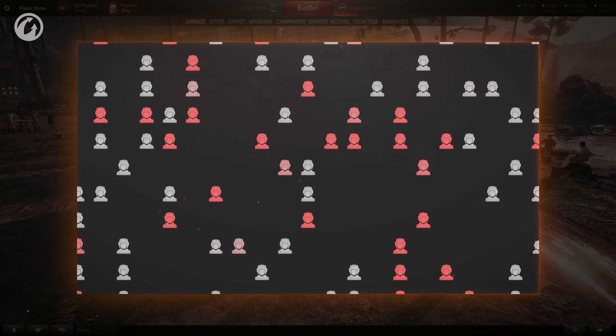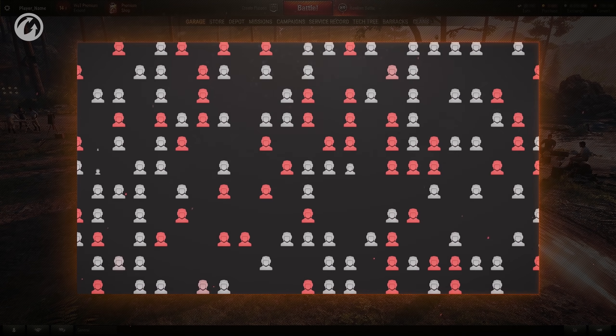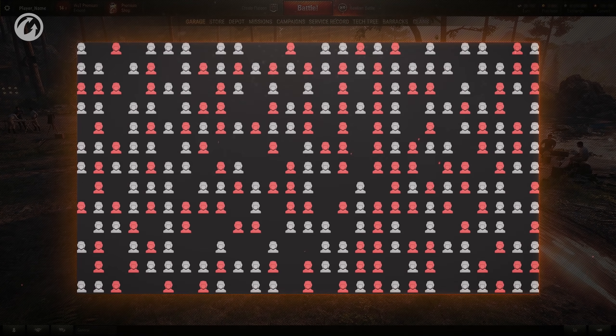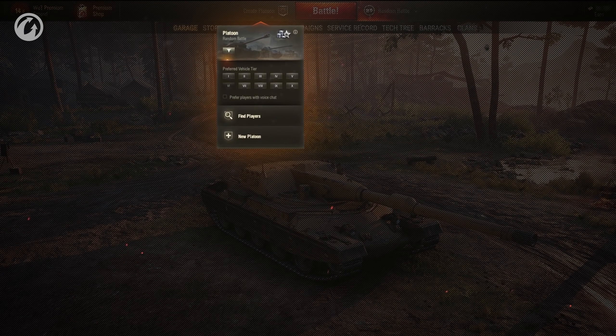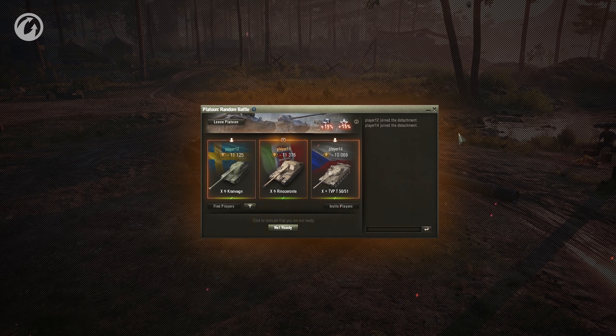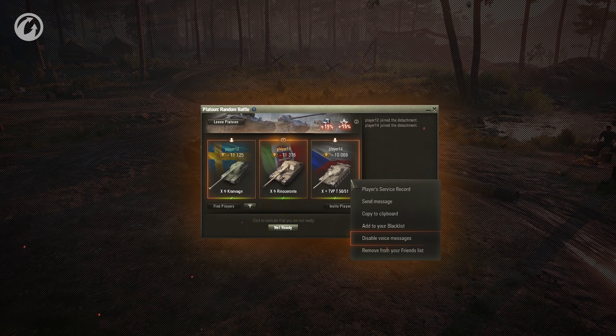The search takes into account the number of vehicles and battles at the specified tiers. If the wait time is too long, the range of tiers will be expanded. The search also considers clan membership and voice chat settings. You can enable or disable voice chat in the same menu. You'll be matched with players with the same parameters, but if the search takes too long, the system will make an allowance for it. You can also disable voice chat individually for each player.